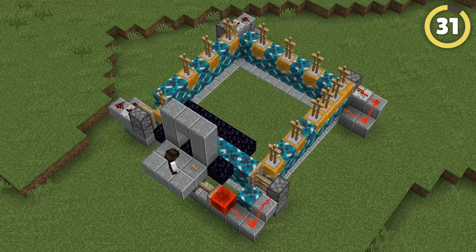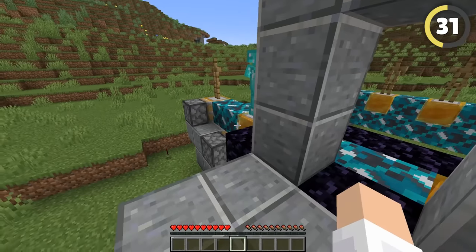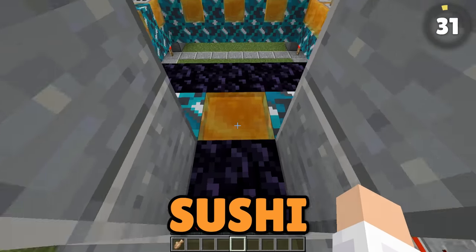This honey block hack makes a great conveyor belt, as the blocks are pushed around with pistons in a circle. You can put armor stands or even loose items on that honey, and it will carry them around. It's been used for armor sets and even for a sushi bar.